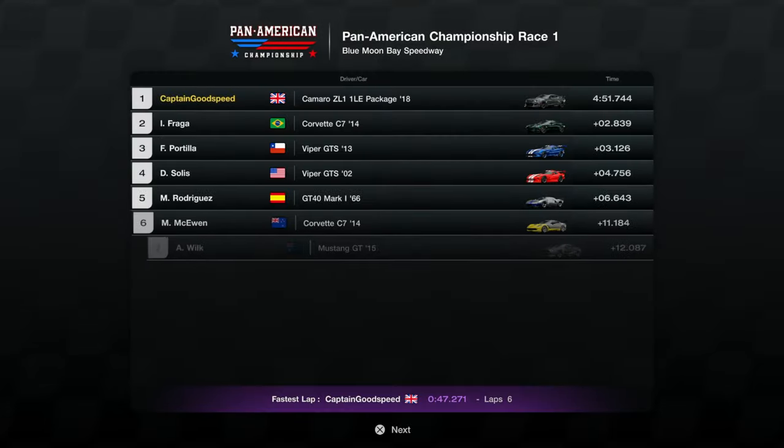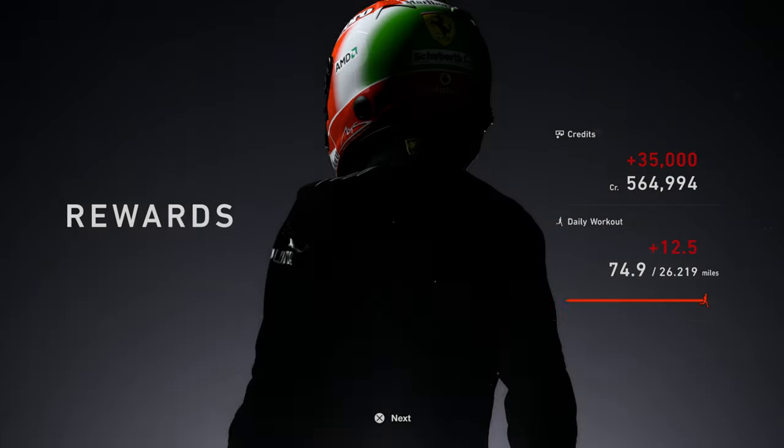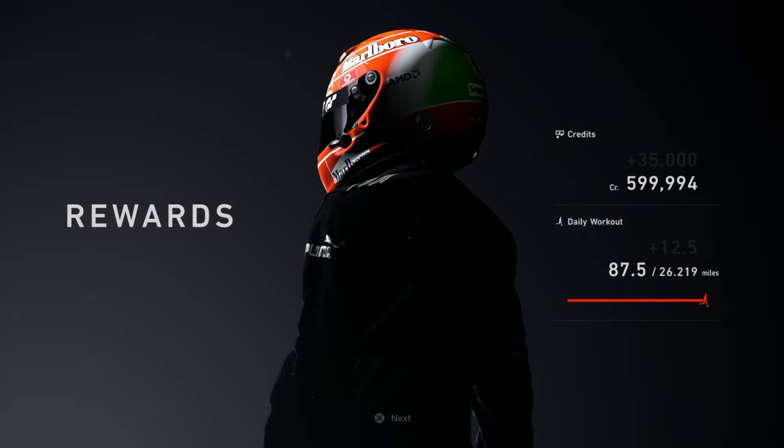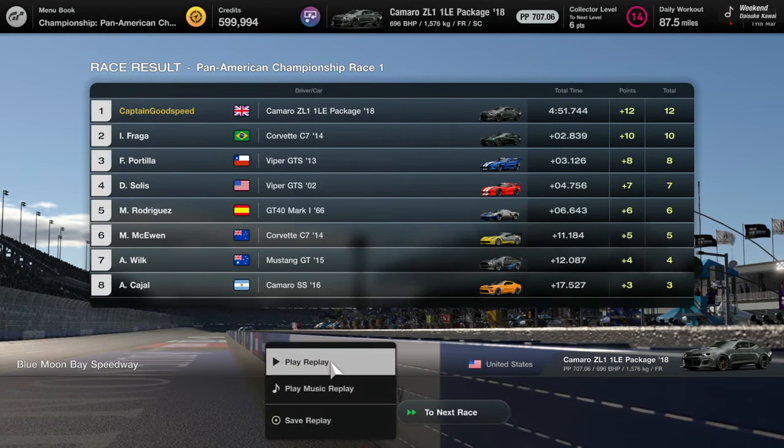It's great driving these really fast cars now. We get ourselves a nice 35k in the bank there, and another 12.5 miles on the daily workout, which is good. So let's move to the next race.